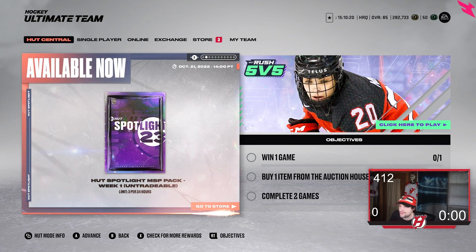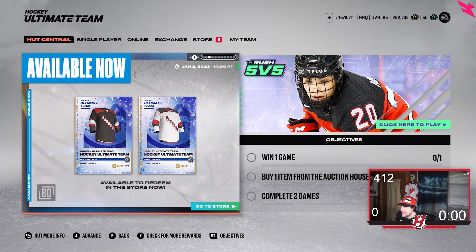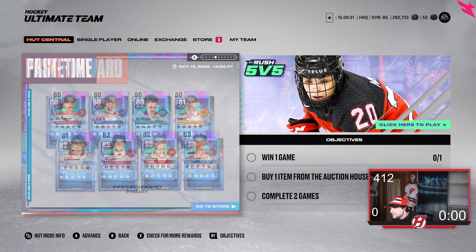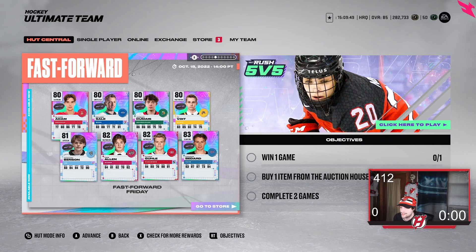You also have the week one Hot Spotlight MSP pack — you can open three of these per 24 hours. There are barred-down jerseys and Game Day Tilt cards here as well, which have nothing to do with the event. Same as last year, if you get these cards, they can upgrade based on their real-life performances — Panthers against the Sabres, Devils, and the Red Wings. Also, there's Fast Forward Friday, where cards flash forward. I think it's a cool thing.